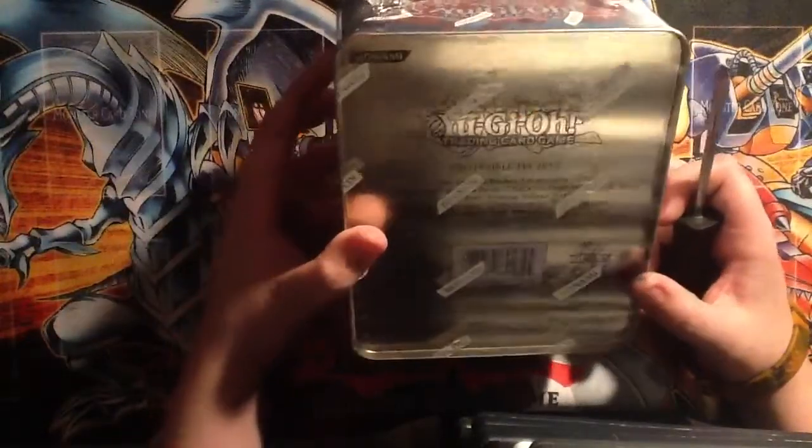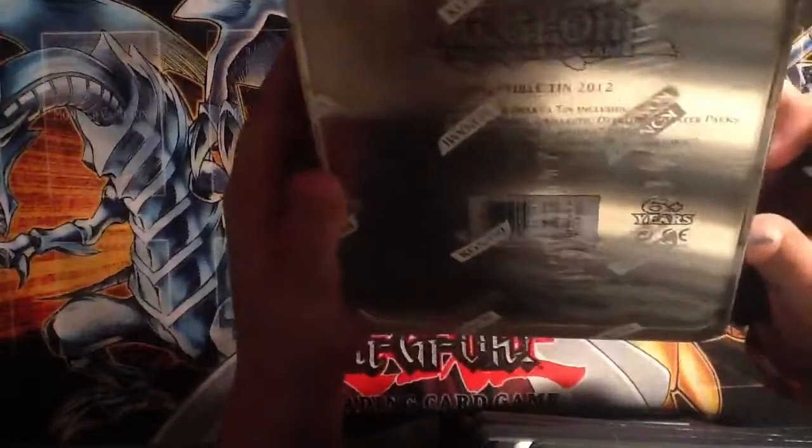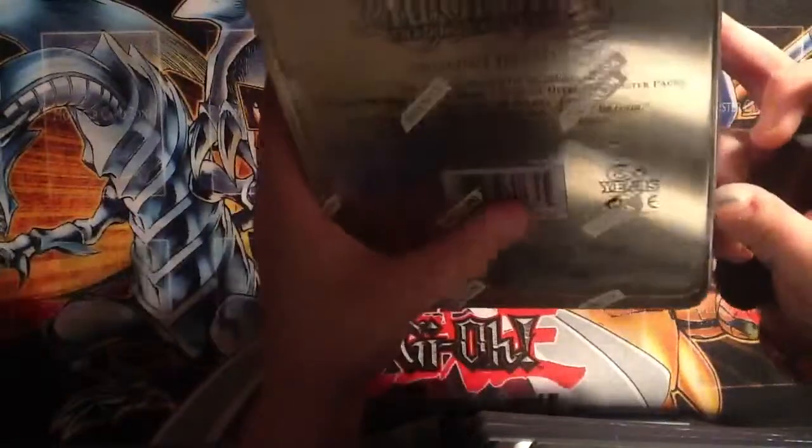This Dolka tin includes three Photon Shockwave packs, two Galactic Overlord packs, one Secret Rare Evelsword Dolka card, and four Super Rare cards, which I already know are in there.